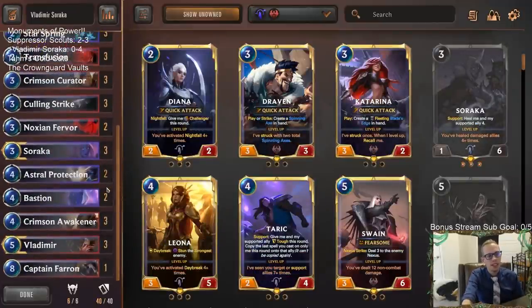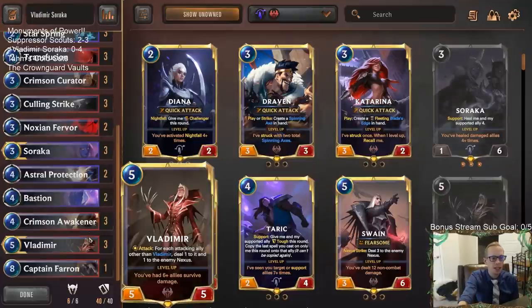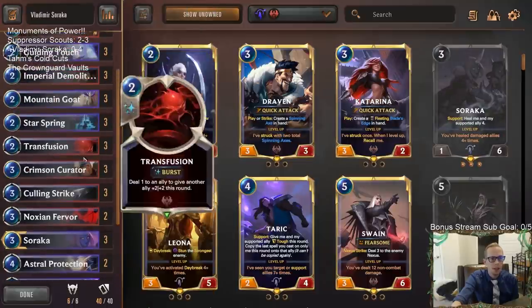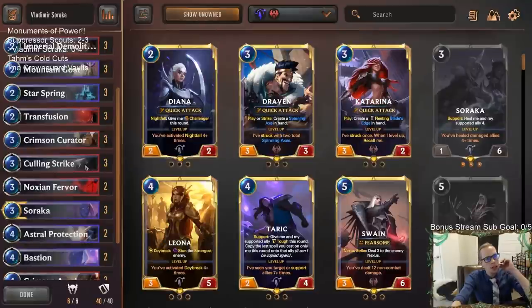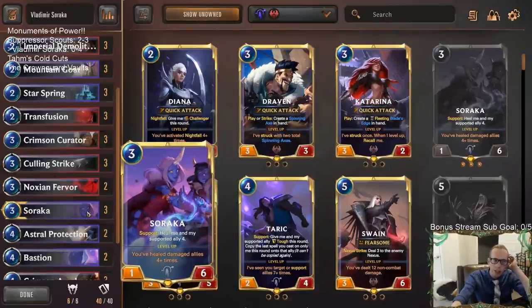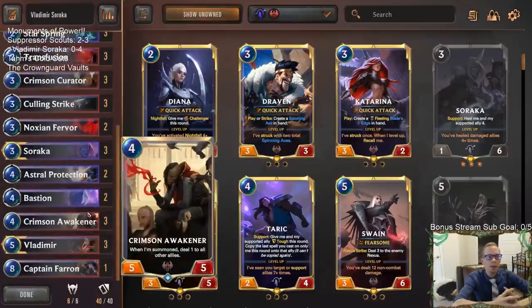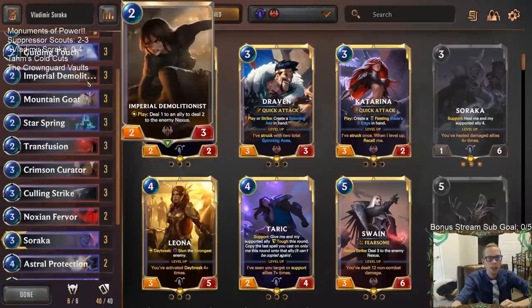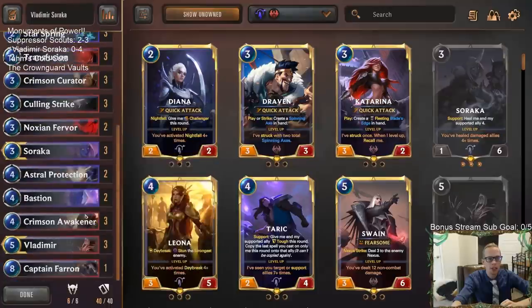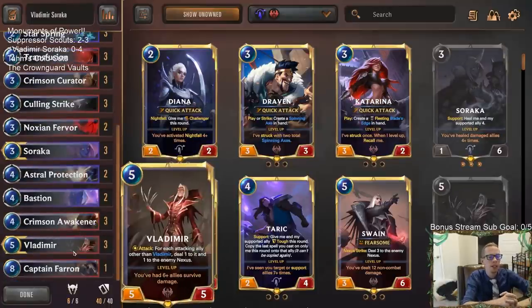These just don't work together — we're playing a very bad Crimson deck. The Crimson units need to be really aggressive, but then the Soraka side is defensive. Our Star Spring and our Soraka just don't do anything in this deck. We've had good success with these Crimson cards before — Aristocrat, Demolitionist, Curator, Awakener, Vladimir — that's a good shell for a deck. But I don't think Soraka is the right partner.